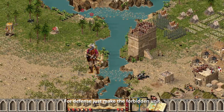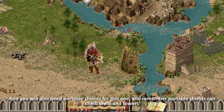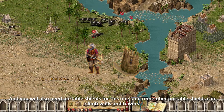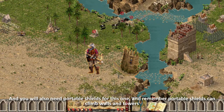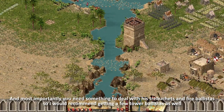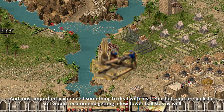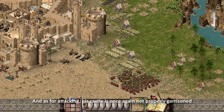For defense, just make the forbidden unit. You will also need some portable shields for this one — and remember, portable shields can climb walls and towers. Most importantly, you need something to deal with his trebuchets and fire ballistas, so I would recommend getting a few tower ballistas as well.